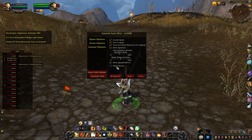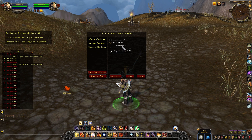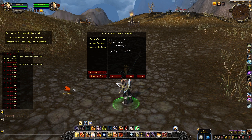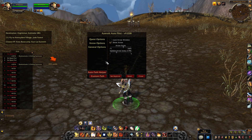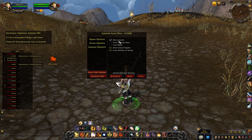And world quests. It gives us an arrow so we can just follow that mindlessly and know where to go, where to level up next. And general options: automatically skips cutscenes, automatically sells grey items, auto repair, show group progress, and auto selection of dialogue.